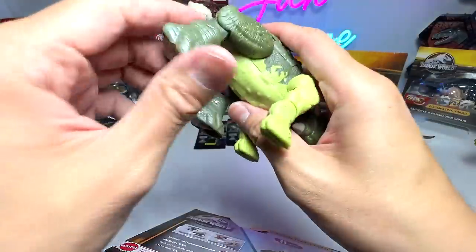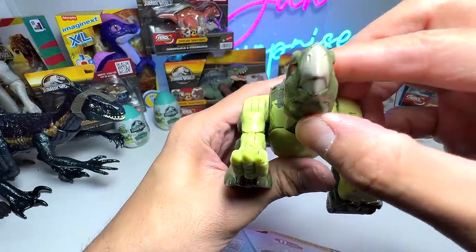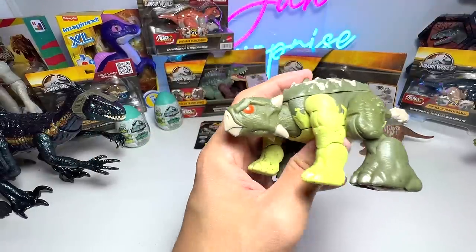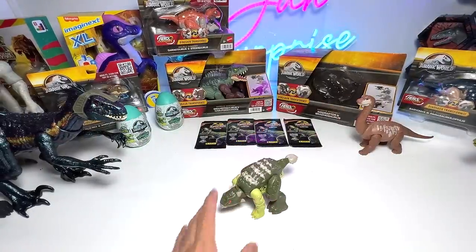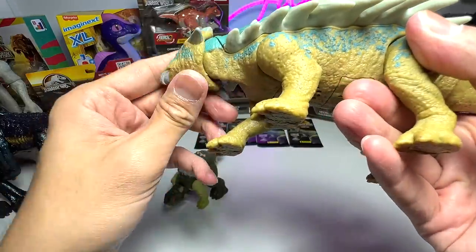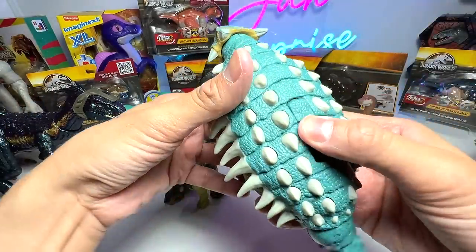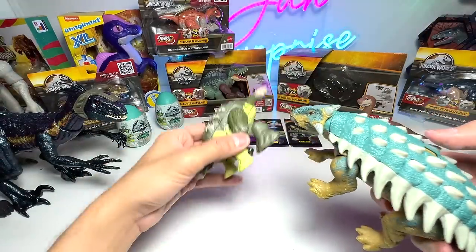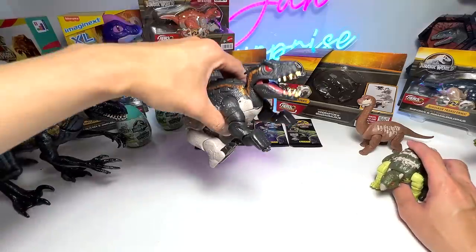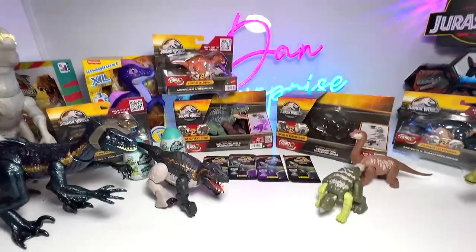Which one should I be displaying — the Ankylosaurus or the T-Rex? I'm more keen on displaying as a T-Rex, let me know in the comments. For the Ankylosaurus comparison I've brought the Camp Cretaceous Ankylosaurus Bumpy — though I'm not sure why the head of mine is so loose. So now we have Endoraptor and Brachiosaurus and T-Rex and Ankylosaurus, which is pretty cool.